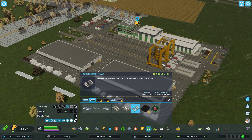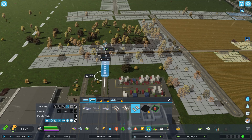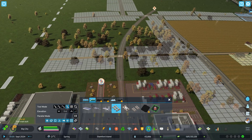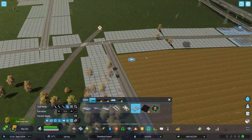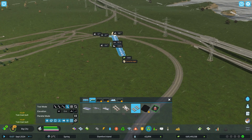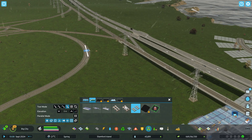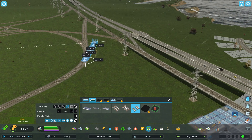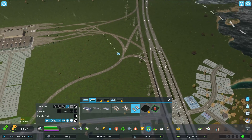What we want to do then is bring a train track this way, and get this connected as well. Then we can bring our track over here and you just want to make sure that you connect to the yard. That will connect to the yard. The train station also needs to connect to the outside rail as well. That worked — so that will work.